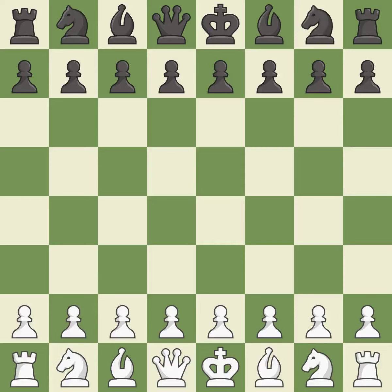Ruy Lopez Opening, Morphy Defense, Breyer, Zaitsev Hybrid Variation. 11.Nbd2 Bb7 12.Bc2 Re8 13.Nf1 Bf8 14.Bg5. Giveaway — one player was winning but then gave it away. That game was pretty competitive. Both players had an amazing opening, the middle game battle was fairly even, and both players had incredible precision in the endgame.